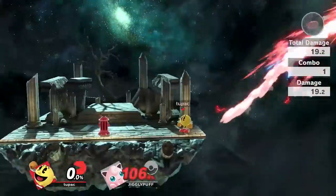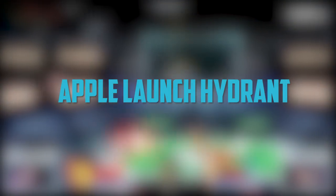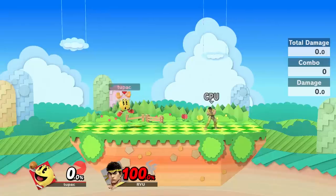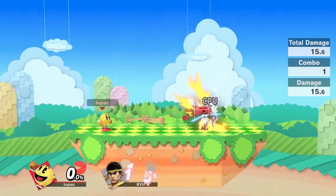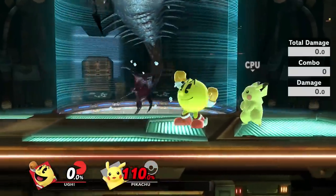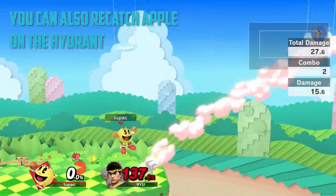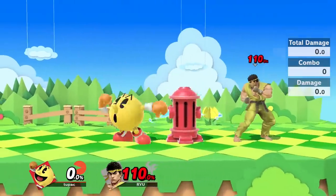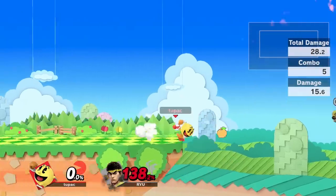Next up is a projectile setup that T was actually able to pull off against Mars at Frostbite. If you launch hydrant with apple, it goes really high and travels a bit forwards, letting you combo people into it. This works pretty similarly to the Scoop Hydrant trick, but it's a bit more effective since it's easier to pull off and gives you a bigger opening for combos. Forward tilt, nair, most of your throws, and basically any move that sends people horizontally can combo into the hydrant.